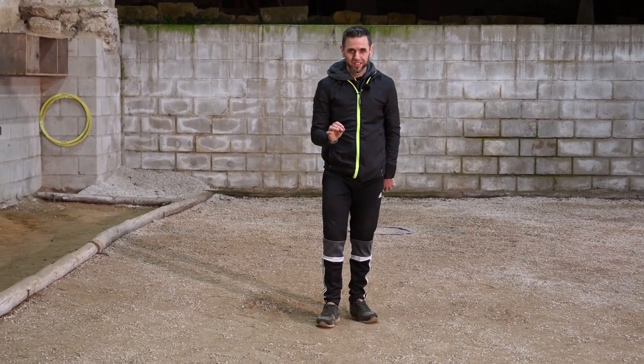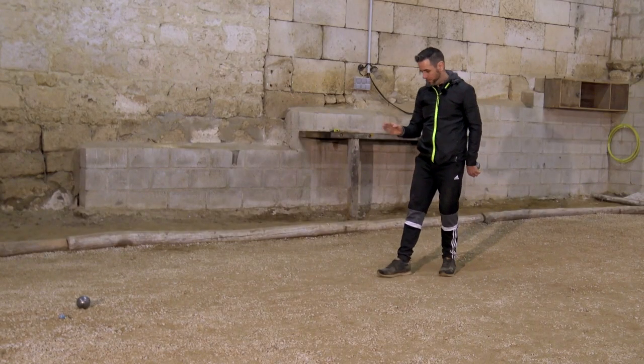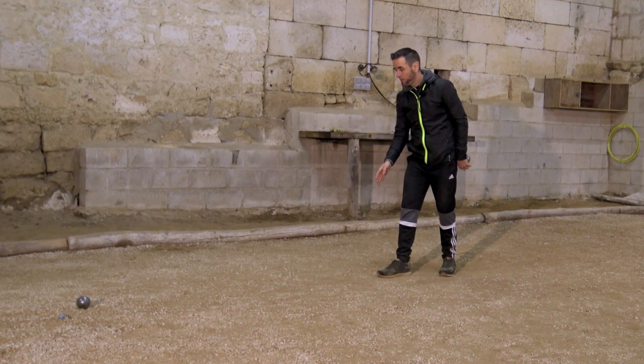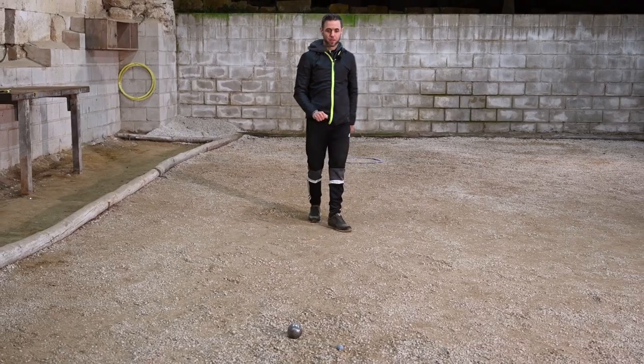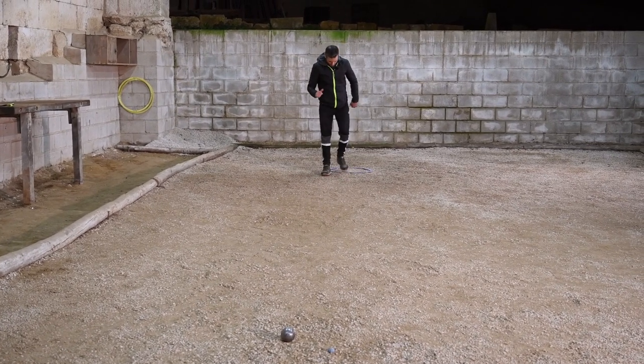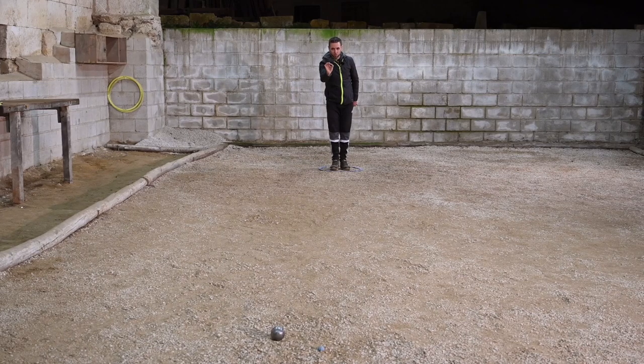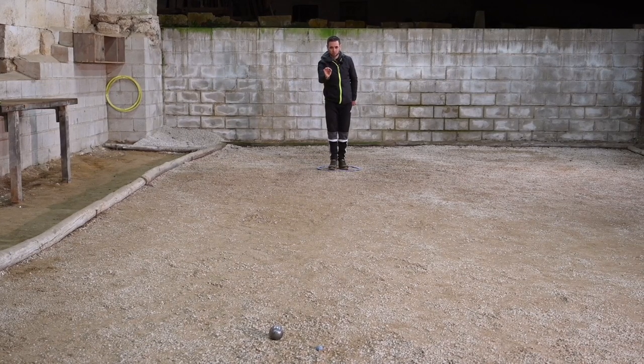To perform this technique impeccably, you really have to visualize the place where the ball is going to land — a spot with no pebbles, that's flat and smooth. To do this, we go into the circle, we observe the terrain correctly, look at the ball and come back to the spot that we've chosen to throw the ball to.